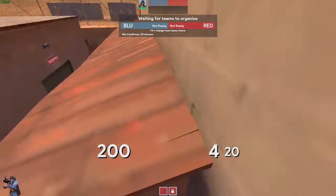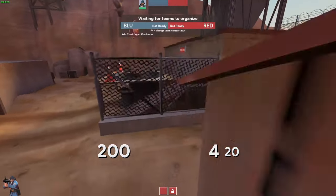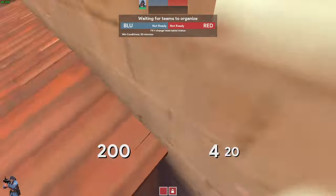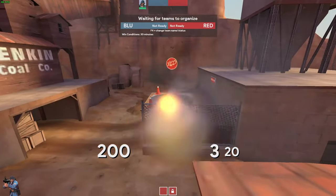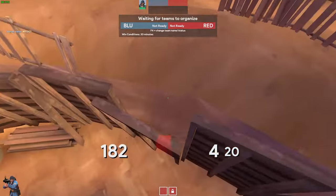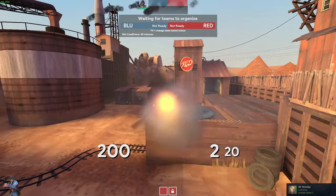You can stand up here, which might give you an interesting angle down onto the point — I could see this having an extremely niche use case to quickly jump up there and defend last if you're being pushed and you just respawned, but I'm not sure if it's that great. You can also stand up here and spam directly into the spawn. And that's it, that's all the tricks I found.